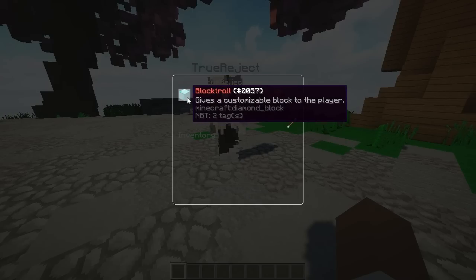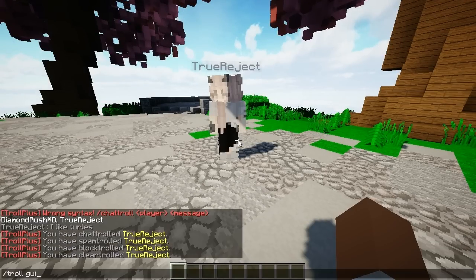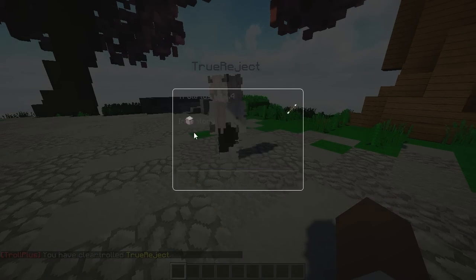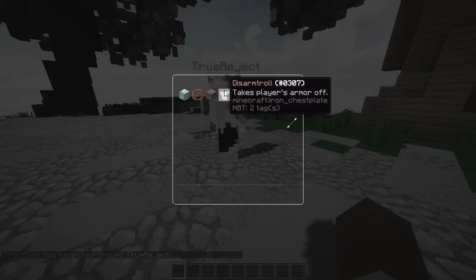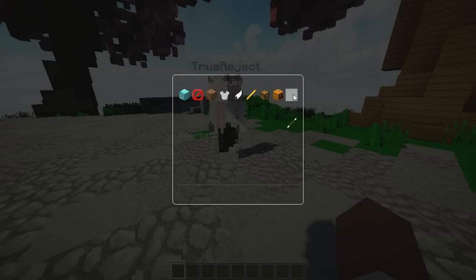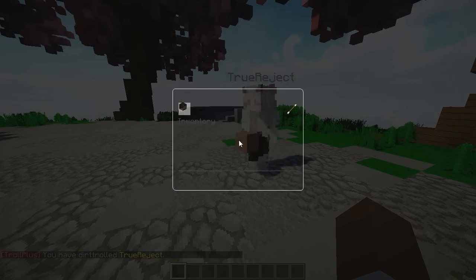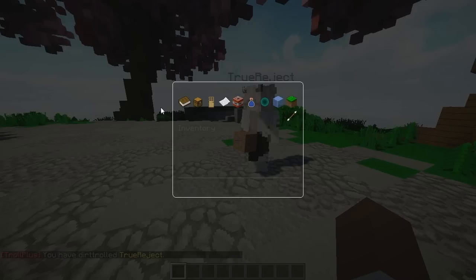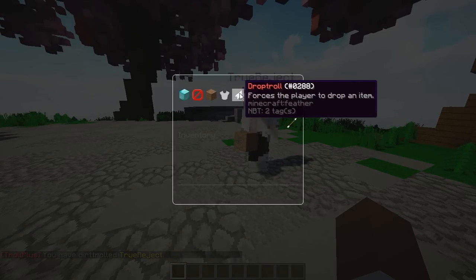Going back into the GUI, we can do clear troll which clears everything in their inventory — so the diamond block is gone. Let's try another one. There's one that gives a pumpkin on the player's head — that one's amazing. And their inventory is just full of dirt right now. We can also take the player's armor off.